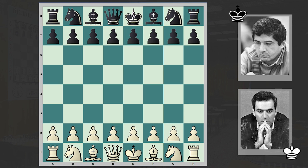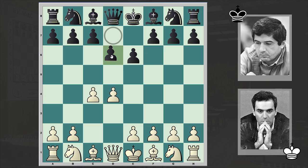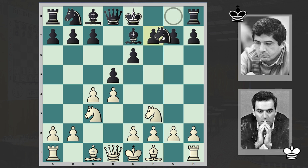Kasparov's opponent is Armenian chess grandmaster Rafael Vahanian and this game was played back in 1995 in Novgorod. Kasparov opened up with d4, which Vahanian answered with e6. After c4, Vahanian hurried to move forward his d-pawn and we have the Queen's Gambit Declined, three knights variation.